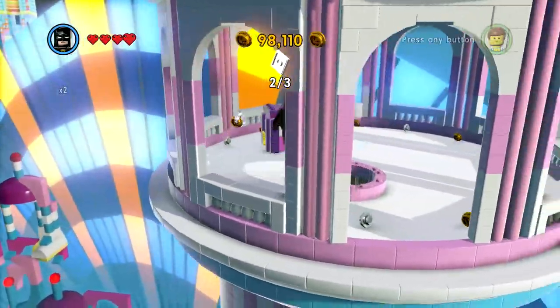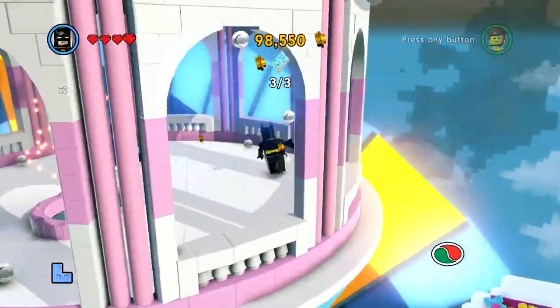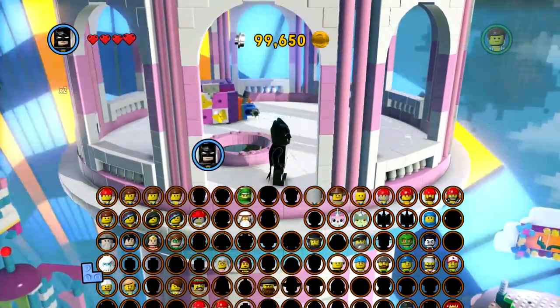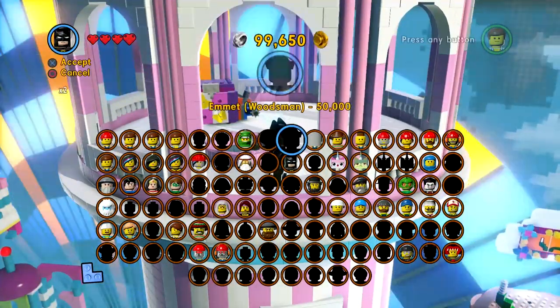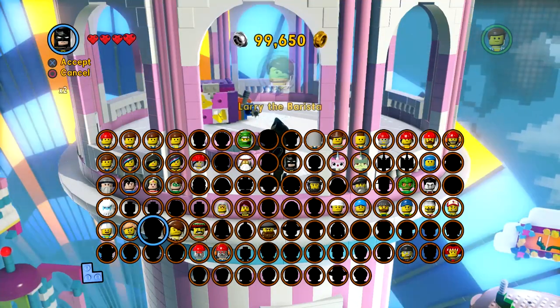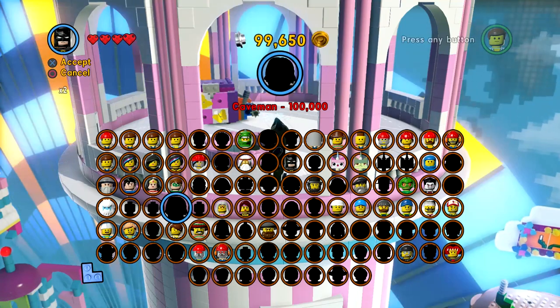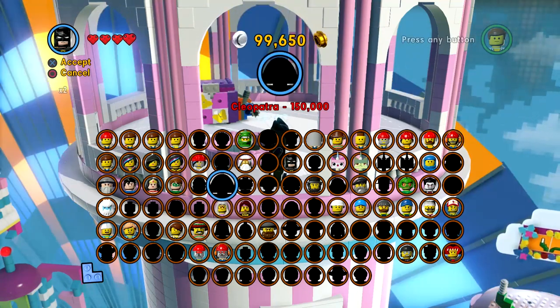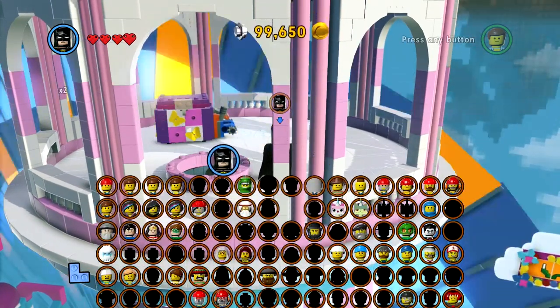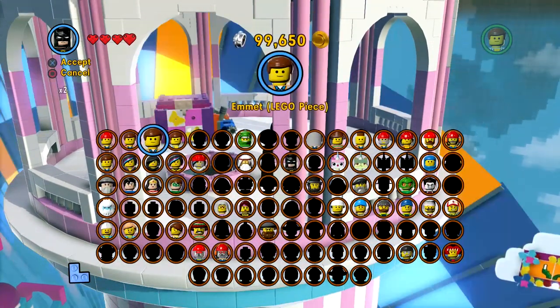It's the master build area. How much is Green Ninja by the way? Someone point to him. Mummy, test dummy, caveman, Cleopatra - there he is, Green Ninja. He's 250 though. So we'll get him a little bit later - soon though, I promise.